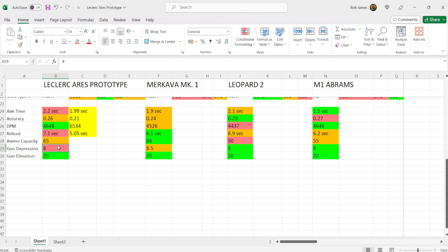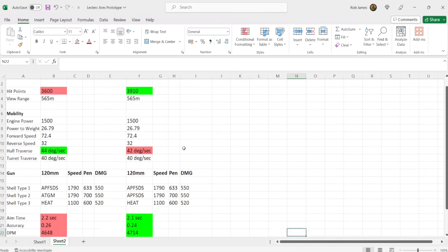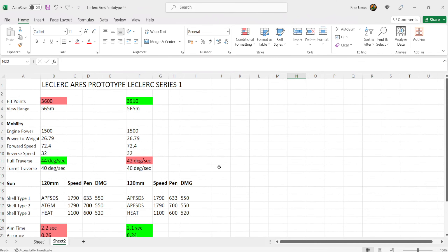Lastly on gun stats — gun depression is 8 degrees, worst in class in this comparison, which can be a bit frustrating on larger ridgelines but is pretty usable on most maps. The Makava Mark 1 has only 0.5 degrees more and the Leopard 2 and M1 Abrams one degree more. Gun elevation is 20 degrees, the same as all three vehicles. So: fantastic gun, great shell velocity, great penetration, great DPM — that is the selling point of this vehicle, and it does have some armor too.